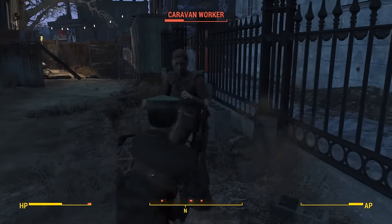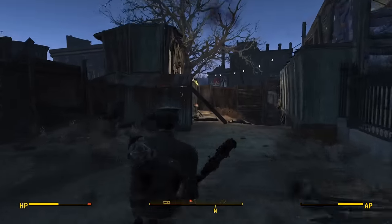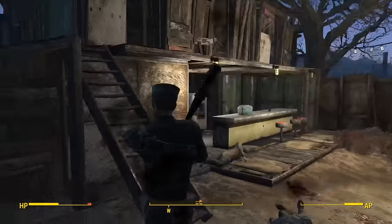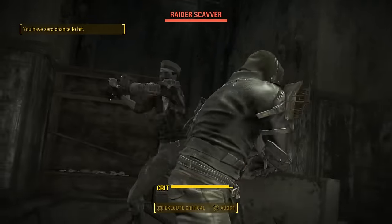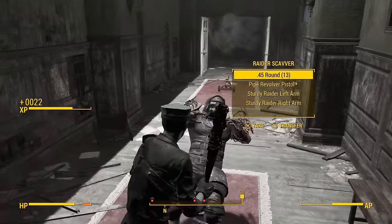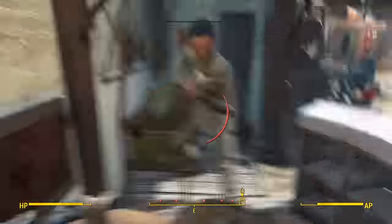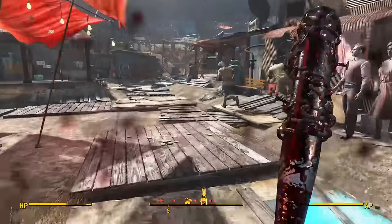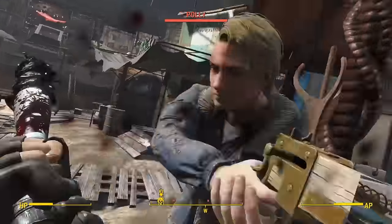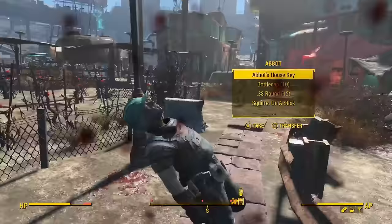I decided while I was at Bunker Hill I might as well help the Cabots, since Lorenzo's artifact gun is pretty good and would make a nice addition to my arsenal. You guys all know how the quest goes — I go in, I kill some raiders, this time I gassed Lorenzo, Jack Cabot gave me a fancy new gun, and I was happy. So happy I decided to make my way to Diamond City and kill every killable NPC in the area. I'm not sure why I did this as it was a drain on my resources, but I had a lot of fun doing it, and even though my armor was bugged I was actually able to pull it off.